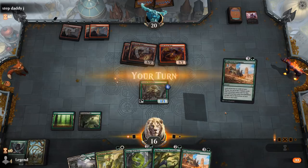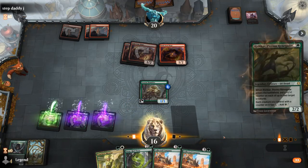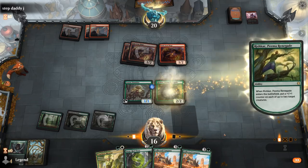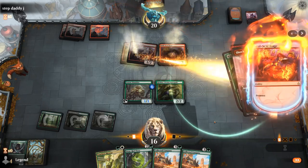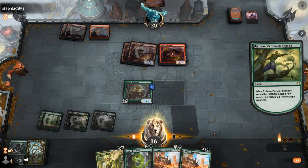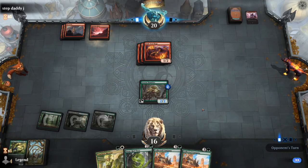Third Soulscar Mage for the opponent. I guess we want to play Rishkar here. Shock kills Rishkar, and then we're hoping for a land so we can Company. Chandra's a pretty good last card to have.